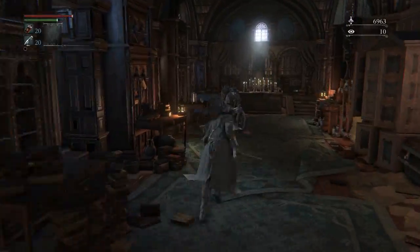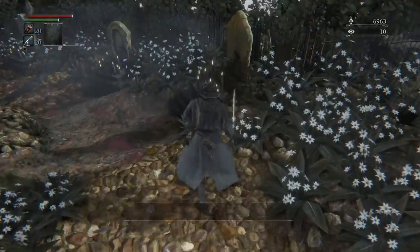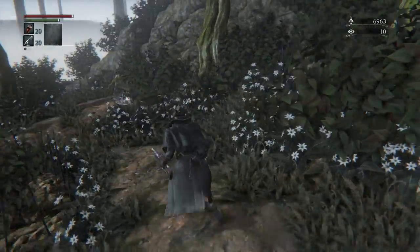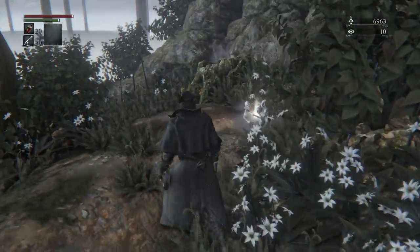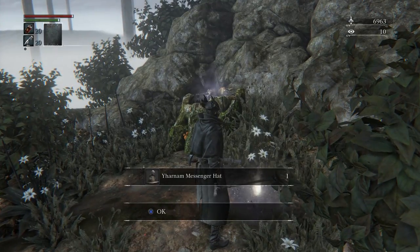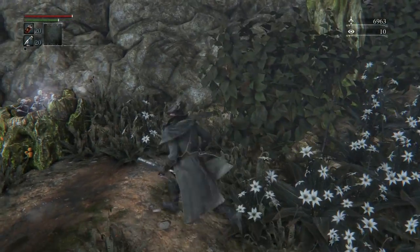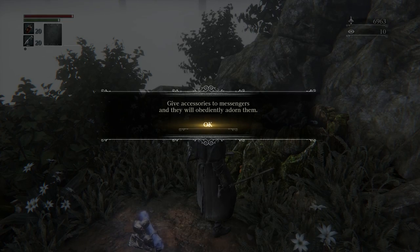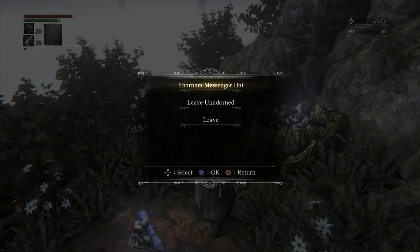Before we get into gear, we have a couple of things to do around the Hunter's Dream. First off, around back here — you might have never noticed this before because it's kind of an obscure location — there's a messenger back here offering you a messenger hat, a little skin for the messenger. You can apply it at the fountain over here. You can give them accessories and they will obediently adorn them.